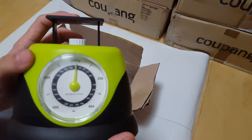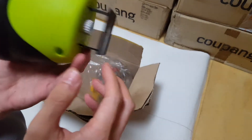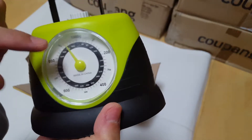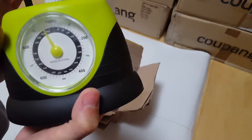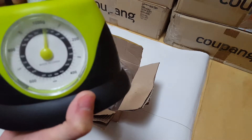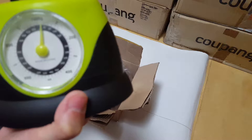The pin should be pointing exactly at zero but it's not. What's wrong with it? No battery, no battery operation. Maybe I should just open it up and look inside — I'm just curious. I didn't realize this when I was taking it out, but the pin is pointing somewhere else. Oh wait — I can actually adjust it by moving around!